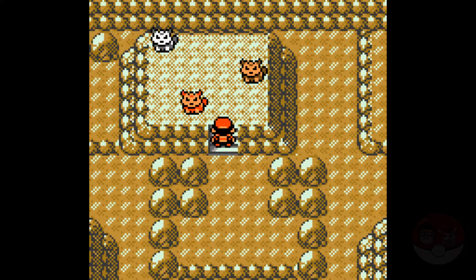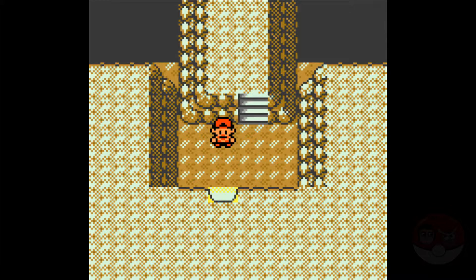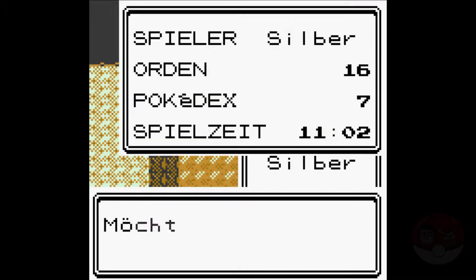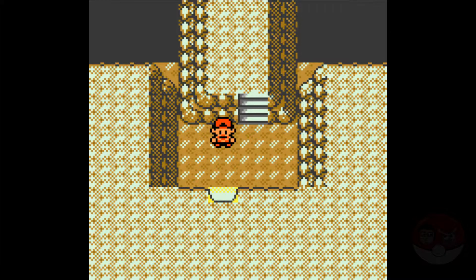Then let's ask ourselves: what differentiates this demo from actual cartridges, or what is missing? Besides the obvious roadblocks, here are things you can't do. Saving — the most important thing. You can save the game, but every time you reset or turn off the console, you will be welcomed with a new game screen with the continue button missing.